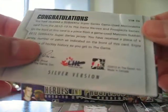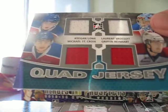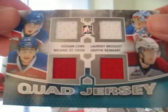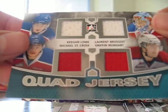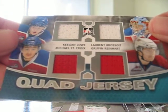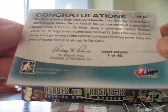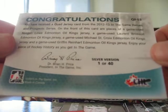The hit of the box was a quad jersey of Keegan Lowe, Laurent Boursois, Griffin Reinhardt, and Michael St. Croix — and they all play for the Edmonton Oil Kings. This is a silver version, one of forty.